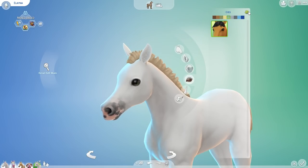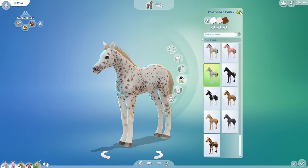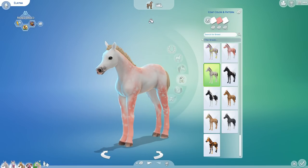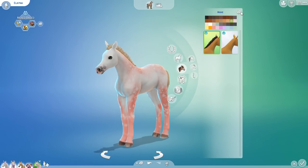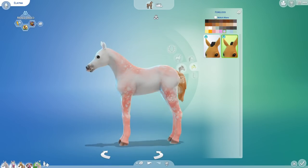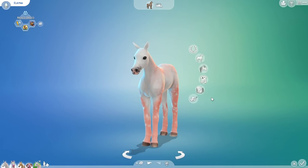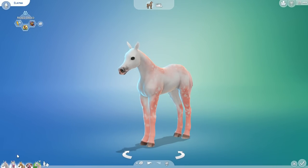Working through Elena's features: randomizing the muzzle, eyes — and thank you all for letting me know how beautiful the new horse custom content eyes are, we'll be adding those. Elena did not actually inherit the horn. Going through the coat patterns, one through five, she is turning out really cute. I got a bit carried away and forgot the mane — randomizing that now. She ended up with basically no mane, which I'm not sure about, but we'll keep rolling with it.